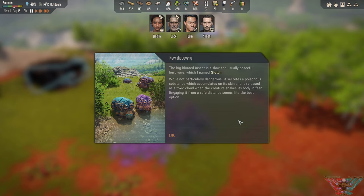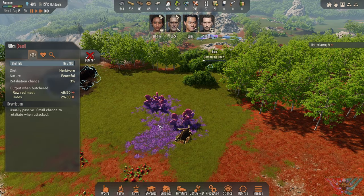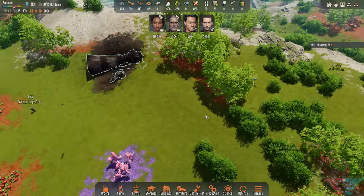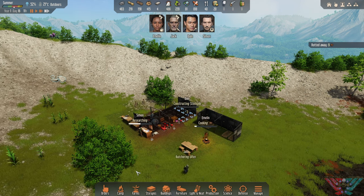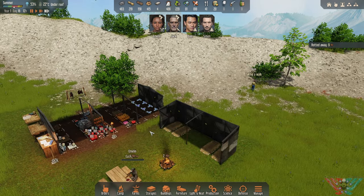This big bloated insect is a slow and usually peaceful herbivore, which I named Glutch. While not particularly dangerous, it secretes a poisonous substance which accumulates on its skin and is released as a toxic cloud when the creature shakes its body in fear. Engaging it from a safe distance seems like the best option — so it basically farts on you. You get hides and meat from these. They have flies on them so they will decay if you don't collect quickly. He's knocking up a tanning rack for us — it dries your hides into leather. If you don't observe them you don't get the hides off them as far as I'm aware.